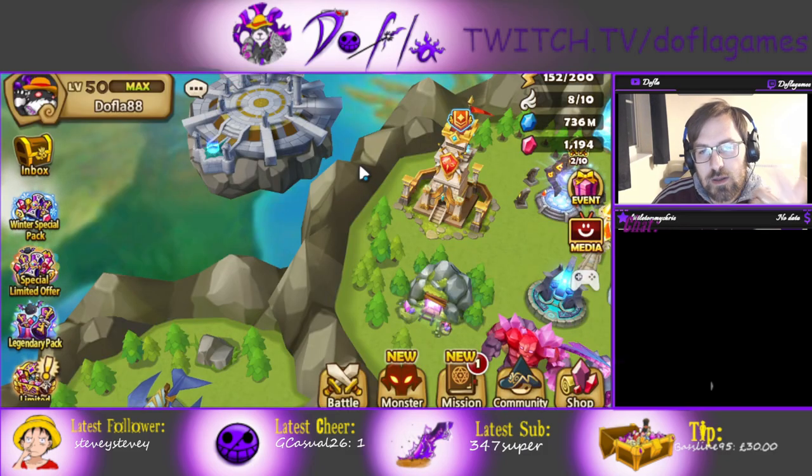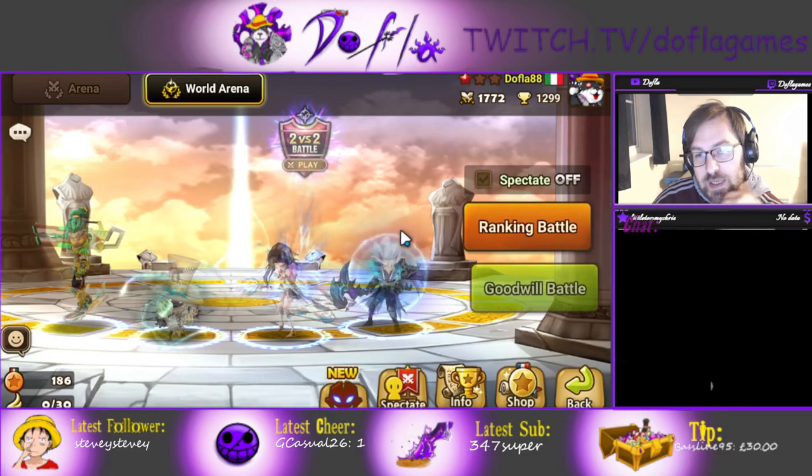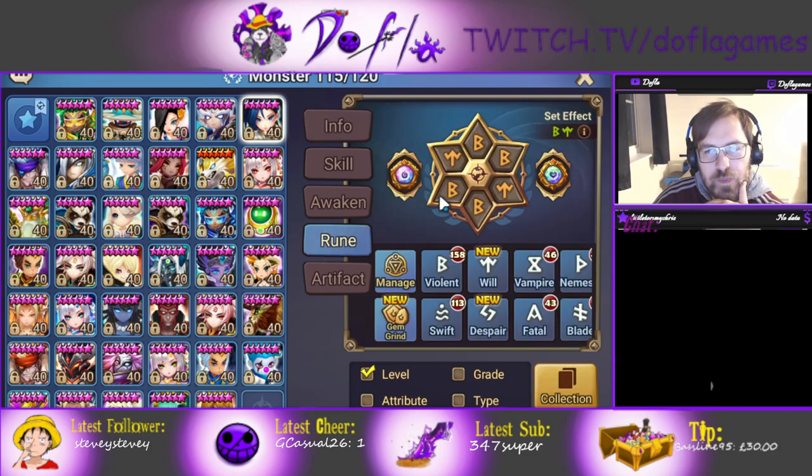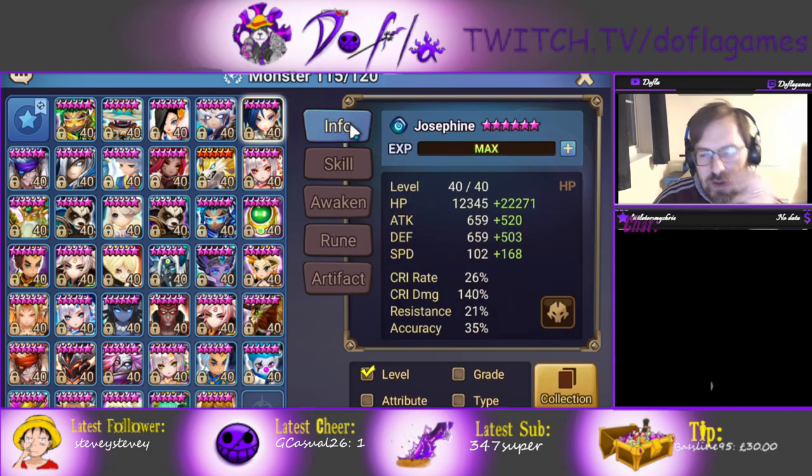So those are the skills and those are the stats. Josephine is actually really, really good now. My one is built, nothing insane — I don't use her as much since she's a counter pick and I don't have my best runes on her — but I feel I have okay runes. She's on Violent Will, and you definitely need to go Will, because there's a unit in particular that counters her really, really well.